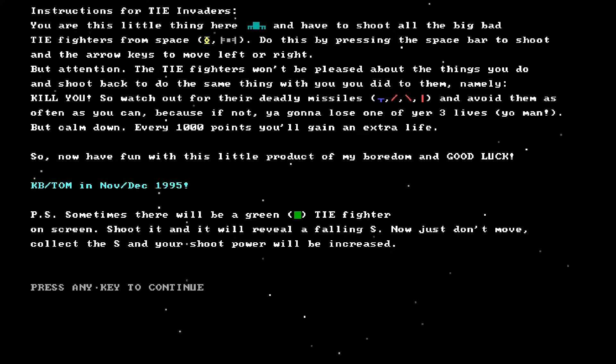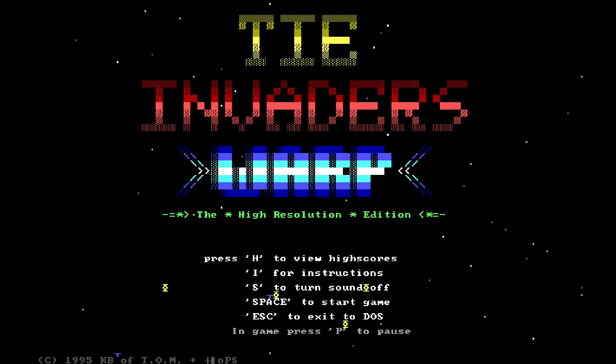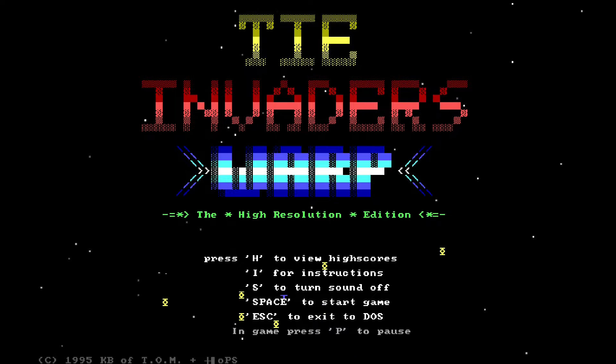So watch out for their deadly missiles and avoid them as often as you can, because if not, you're gonna lose one of your three lives. But calm down — every 1,000 points you'll gain an extra life. So now have fun with this little product of my boredom and good luck. Sometimes there'll be a little green TIE Fighter — shoot it and it'll reveal a falling S. Collect the S and your shoot bar will be increased. Please tell me it's not gonna scroll the screen as we're playing. Let's give it a go, I guess.